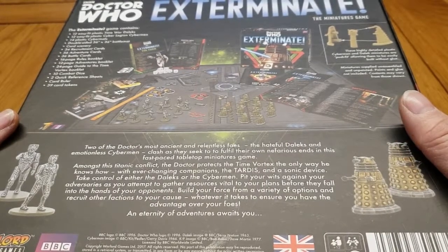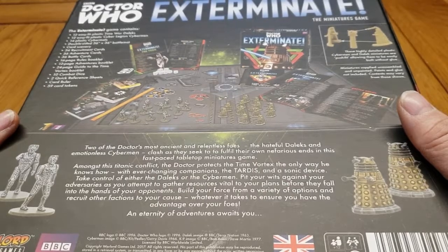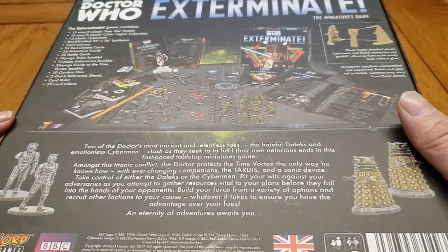The game comes with 12 of each of the two factions and 14 Cybermats. A 36x36 battle map which is double-sided — really, really cool. 34 recruitment cards for your factions, 56 adventure cards, 36 battle cards, a 16-page rule book, a 12-page adventure book, a 24-page Guide to the Time Vortex, 10 combat dice, 2 quick reference sheets, a card ruler, and 59 card tokens.